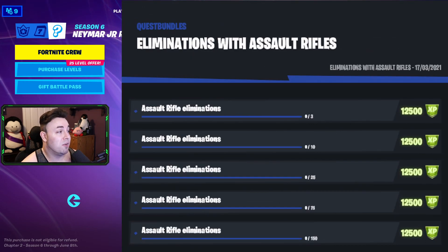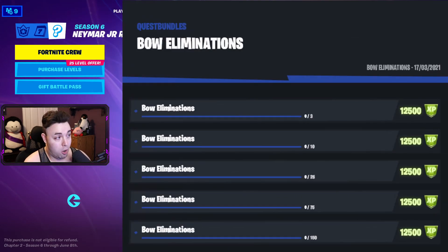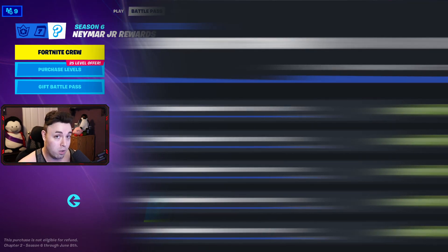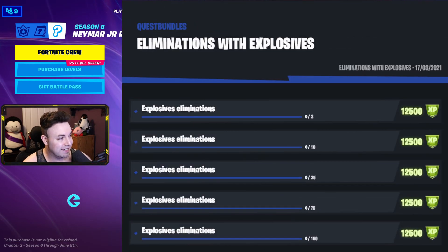After that we have assault rifle eliminations, starting at 3, 10, 25, 75, and ending at 150. Bow eliminations: 3, 10, 25, 75, and 150 — just the same as the rifles. Then eliminations with common or uncommon weapons — grays and greens — starts with 5, then 25, 100, 250, and 500 total. Explosive eliminations: 3, 10, 25, 75, and 150.